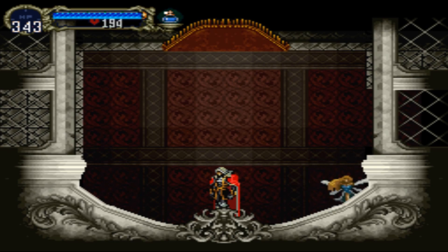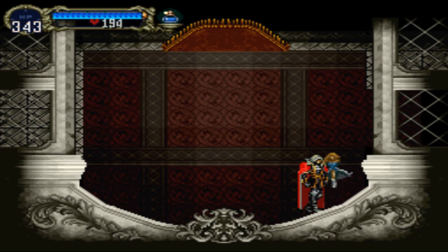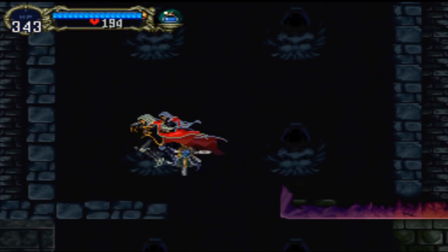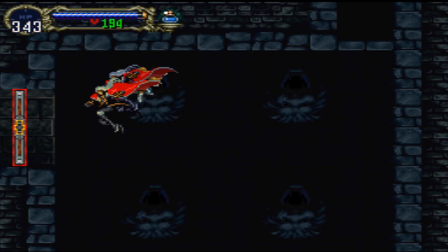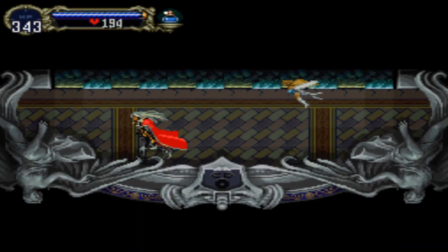Happy Throwback Thursday, everybody. It is the month of October still. We are continuing on with our spooky month and continuing on with Castlevania Symphony of the Night. Now, in the last video, we got a taste of the inverted castle. We beat Medusa and some kind of mummy thing — I didn't actually get its name — and we got two parts of Vlad. So we're going to continue on with the inverted castle. We also bought a bunch of potions from the librarian.